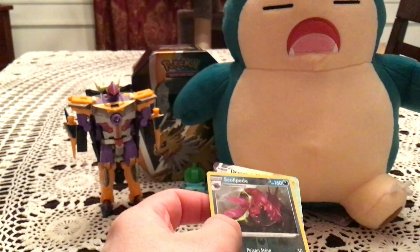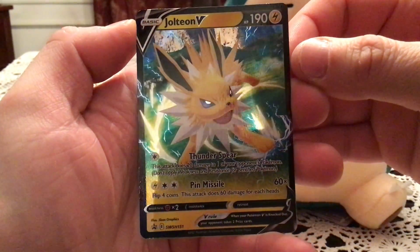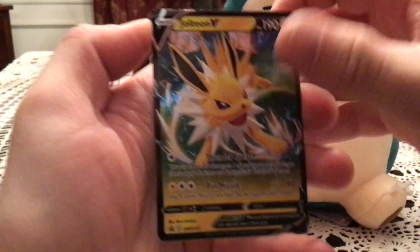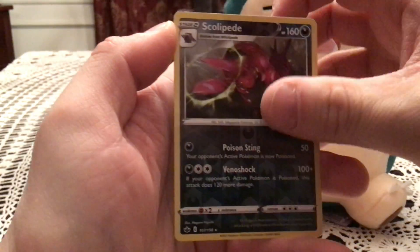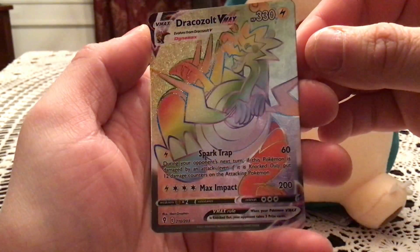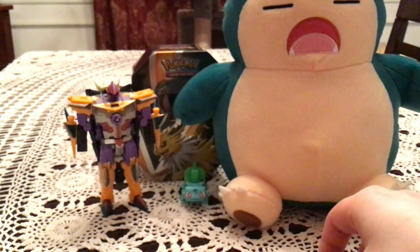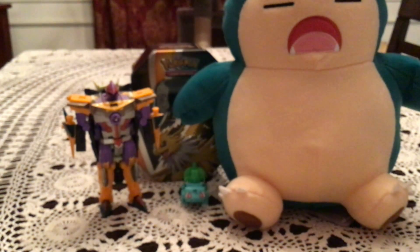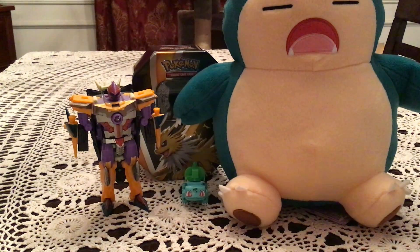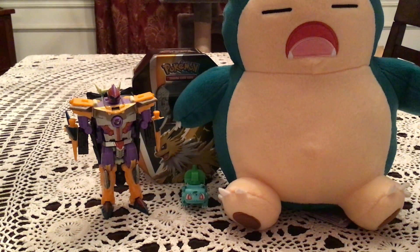For a recap — there's something amazing here. We had a Jolteon V very nice promo, we had a rare reverse with Scolipede from Chilling Reign, and one really awesome pull with a rainbow rare Dracozolt VMAX. I am thrilled with that, and I can only hope the Vaporeon tin — which again comes tomorrow — can treat us just as nice. That is it for this opening, thank you guys so much for watching, I do hope you enjoyed it. Stay tuned for more openings, and have a great day!